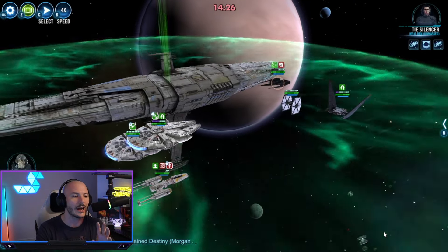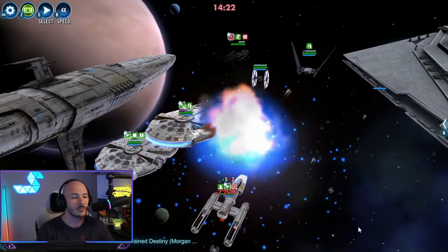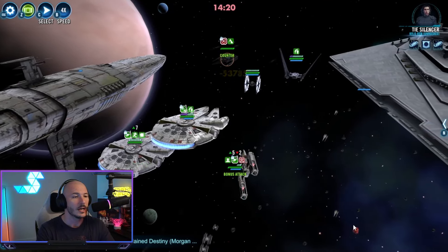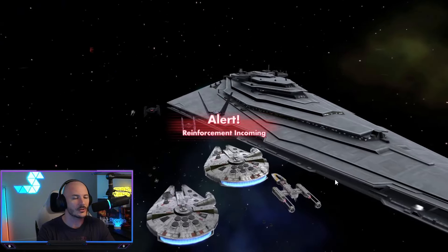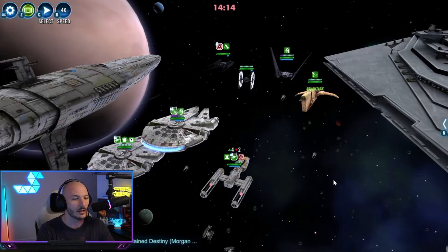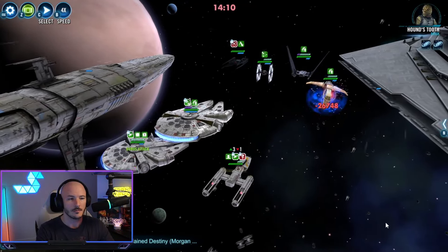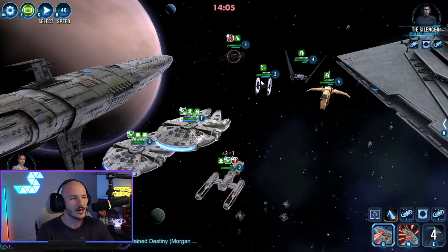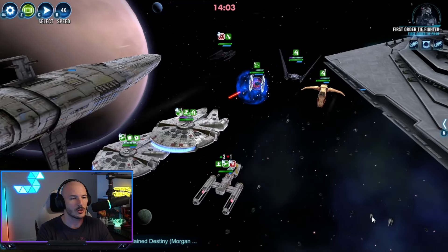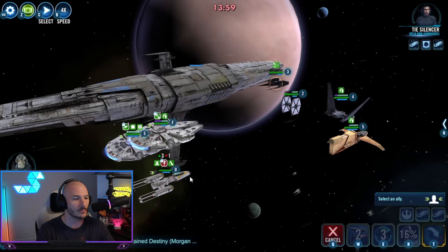We could look to reinforce, but let's play this as if we can't use any reinforcements, to see if we can survive with just the five Resistance ships. We've taken away all the protection from the Silencer — it's got Retribution. Here comes the Houndstooth. Houndstooth does its thing and we get rid of that Taunt, so we can immediately focus back on the Silencer. I don't want to do the AOE just yet.